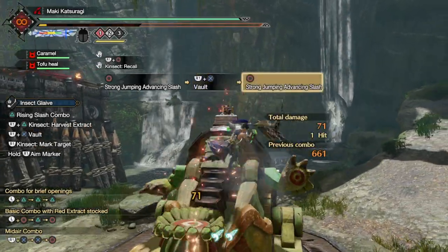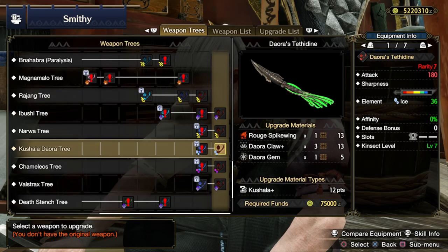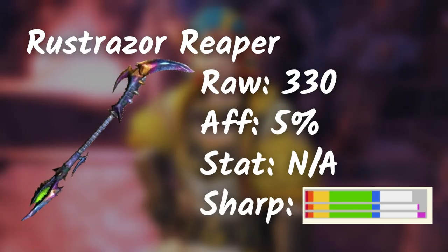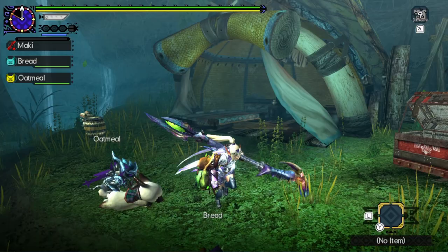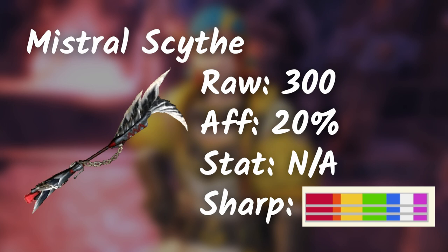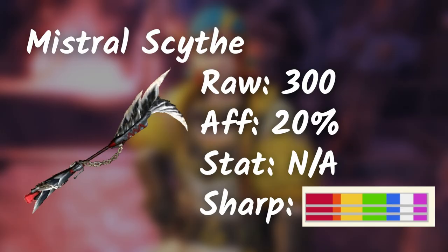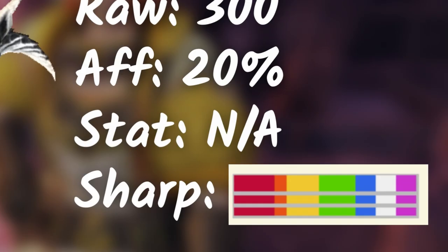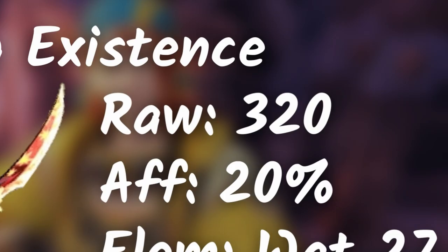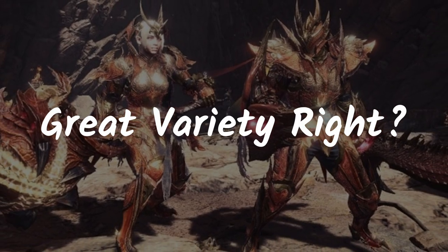Insect Glaive — another weapon I'm still learning. Insect Glaive mains, feel free to share your thoughts. If you like a ton of sharpness other than the Valstrax weapon, Rustrazor Cyanatar Insect Glaive is another great choice. If you don't want to bounce off while performing your combos, Silver Wind Nargacuga Insect Glaive is a nice choice — granted you'll only have 300 raw, but you're getting 20% affinity plus purple sharpness. A slight variation is the Soul Seer Insect Glaive with 320 raw and 20% affinity, but you're trading off your sharpness level. Good variety.